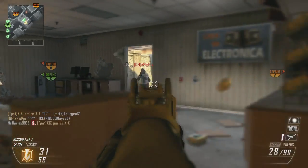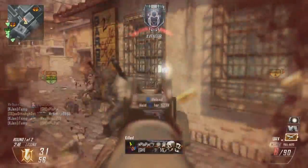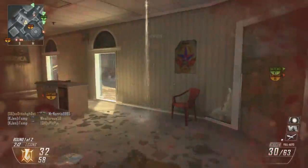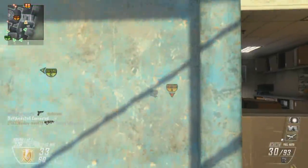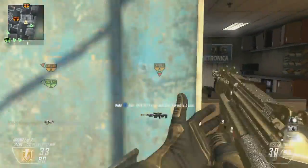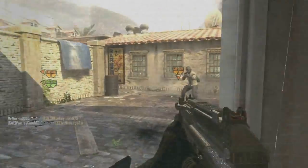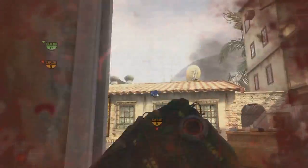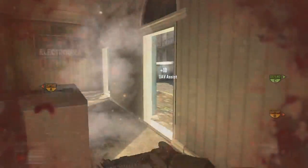Hey, what's up guys, it's Rich, welcome to another video. This one is going to be a pretty standard nuclear on Slums, but I'm not using any attachments on the MSMC. The reason being it was double weapon XP, which means you can rank up the weapon quicker, unlock attachments quicker. And that's a really good way to earn some extra XP, because once you unlock an attachment, the first one gives you like 100 XP.